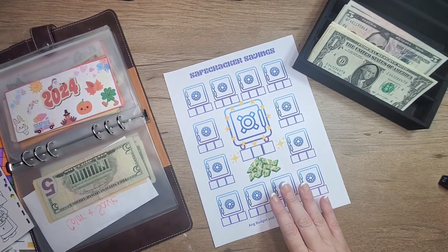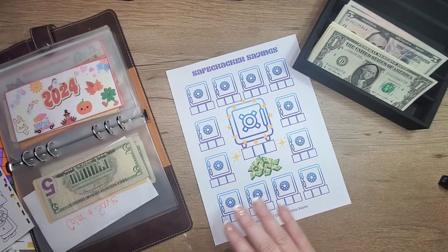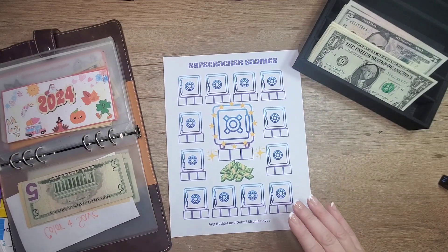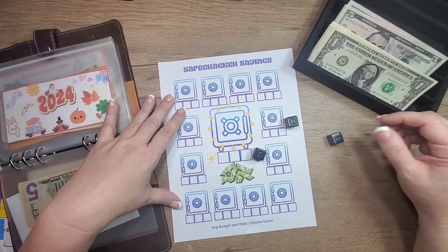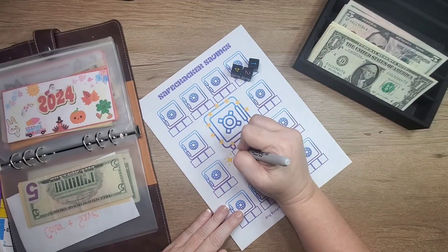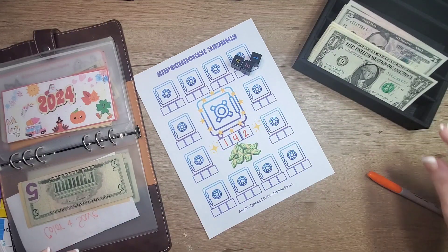I want to add this one in here, so let's roll and see what our combination will be. One, four, two — so we saved seven dollars today.